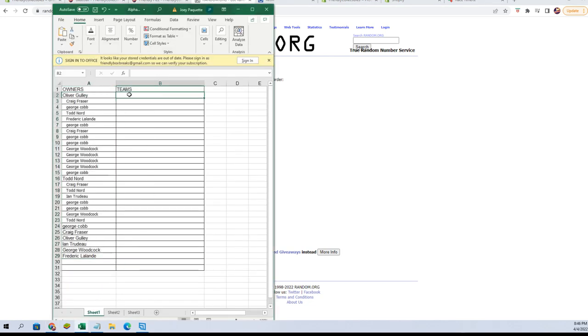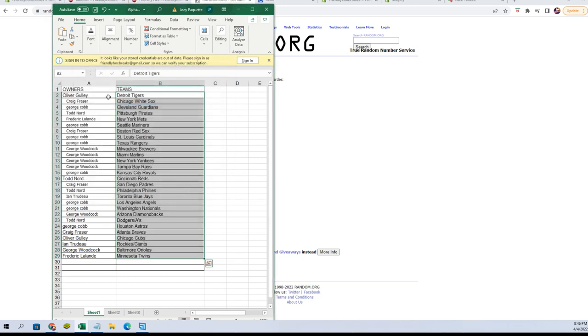Let's go match them up and see who everybody has. Oliver G., you've got the Tigers. Craig F., White Sox. George C., Guardians. Todd N., Pirates. Frederick L., Mets. George C., Mariners. Craig F., Red Sox. George C., you've got the Cardinals and the Rangers. George W., you've got the Brewers, the Marlins, the Yankees, and the Rays. George C., you've got the Royals. Todd N., Reds. Craig F., Padres. Todd N., Phillies. ENT, Blue Jays. George C., Angels and Nationals. George W., you have the Diamondbacks. Todd N., you've got Dodgers and A's. George C., you've got the Astros. Craig F., the Braves. Oliver G., you've got the Cubs. ENT, you've got the Rockies and Giants combo spot. George W., you've got the Orioles. And Frederick L., you've got the Twins.